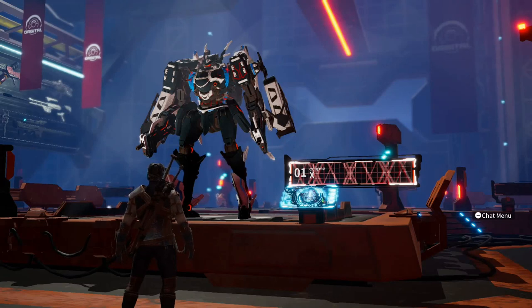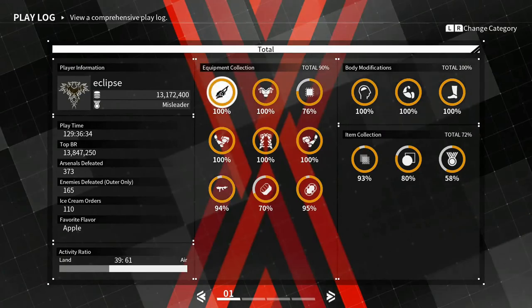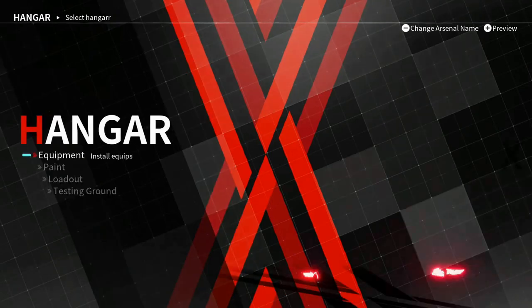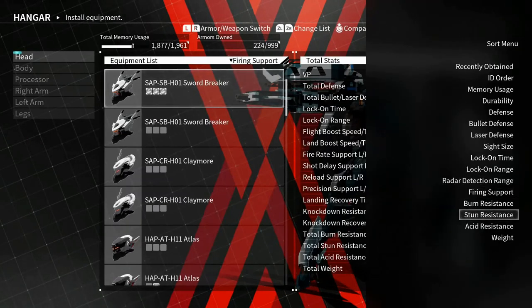Yo, what up guys, this is Eclipse from Team Ruthless. My boy WhiteWolf98 wanted me to make the tankiest build possible, and that should be easy enough. I have all the heaviest armor pieces in the game, so I can just sort by weight to find them.